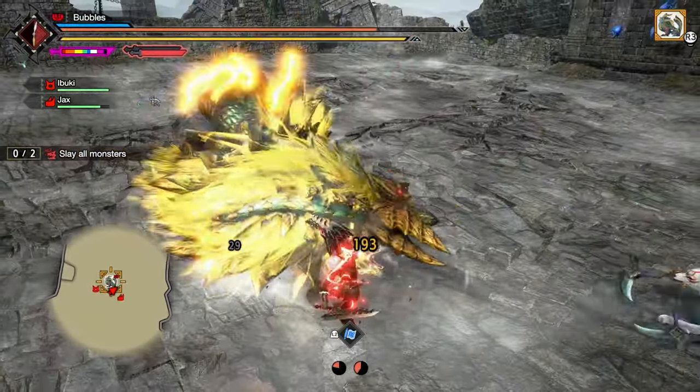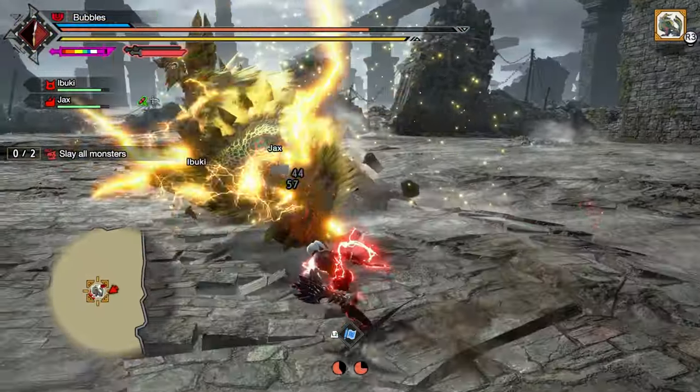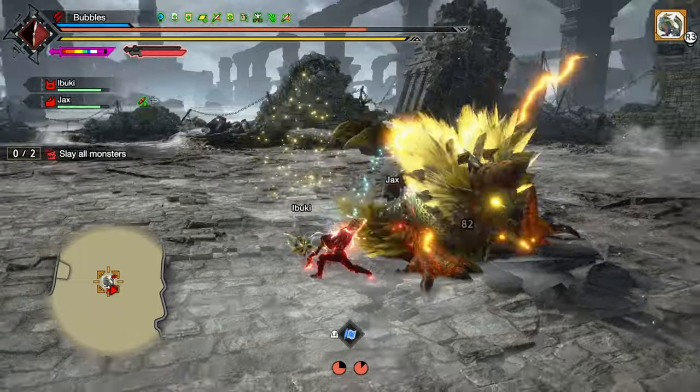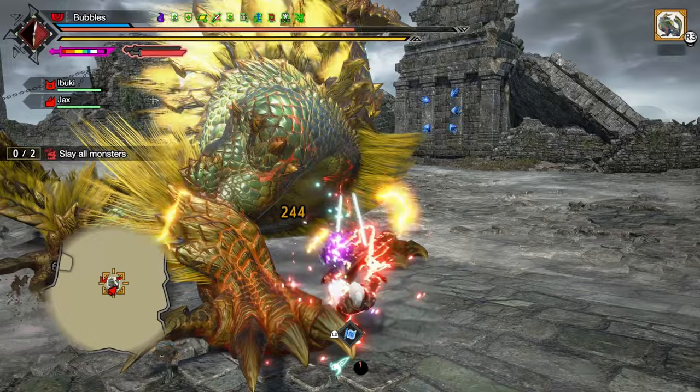Speaking of anomaly quests, another solution would be to make the spheres a guaranteed drop from bonuses in anomaly quests, but triple the amount we get, as 0 to 3 of them per quest is extremely inefficient.